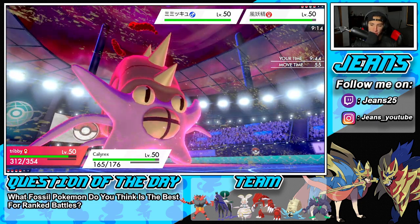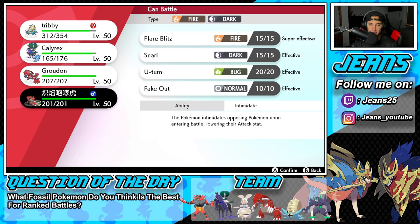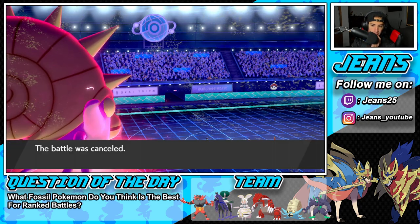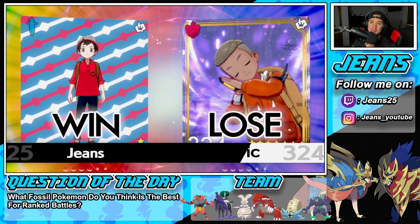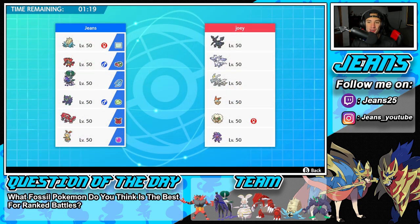I'm going to get rid of the Whimsicott. Just Intimidate. Omastar with the Sweep — we love it! That first battle was rather quick. We just dominated with Omastar, dropped the Double Kick, procced Weakness Policy, and started ripping up. Then our opponent quit. But we're hopping into a second battle here.